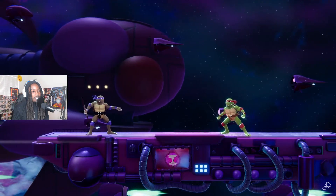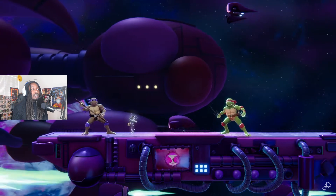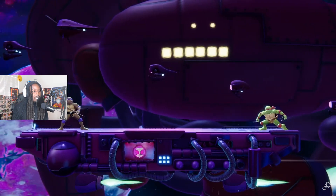As for his neutral special, Donatello tosses up his electro grenade, which can be hit and juggled with any of Donatello's own attacks. This man got a grenade! You can also simply press neutral special again to swing at the grenade, or even reflect other projectiles.